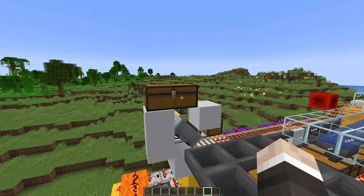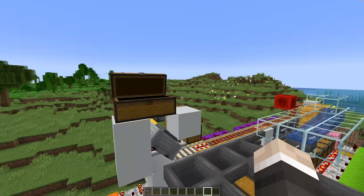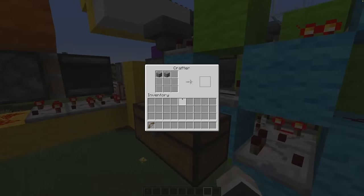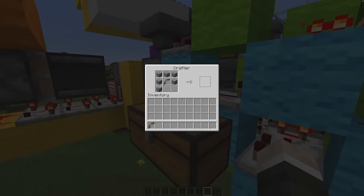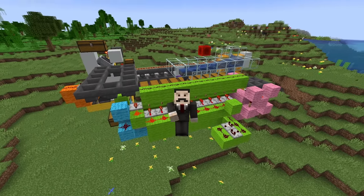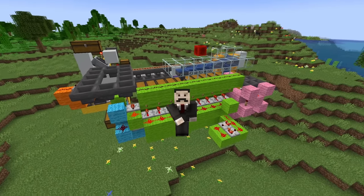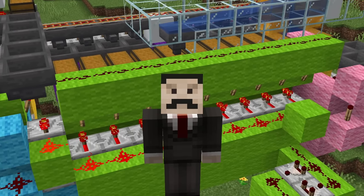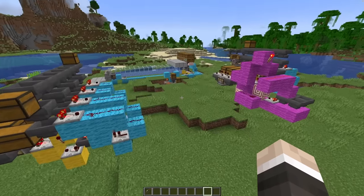I'm addicted to autocrafters. There's just something so incredibly satisfying about chucking a bunch of raw materials into the top of a machine and then having actual components being outputted. But although this system is cool and dispensers are horrible to craft, this isn't how 90% of you are going to be using autocrafters. So let's try and construct some real world uses.